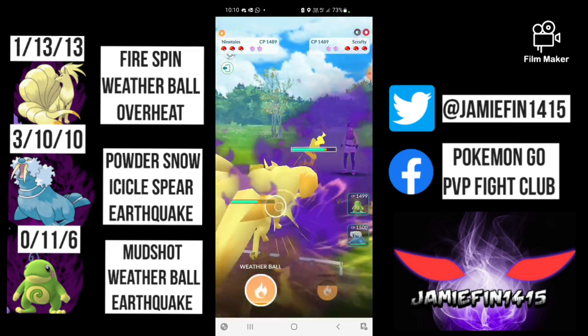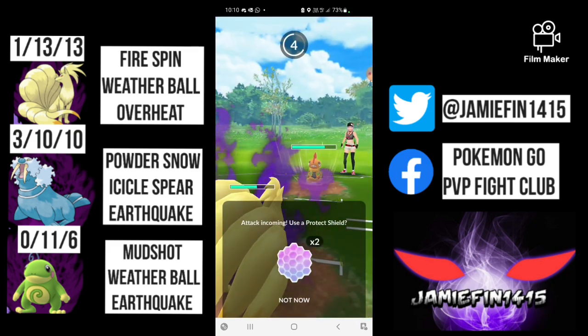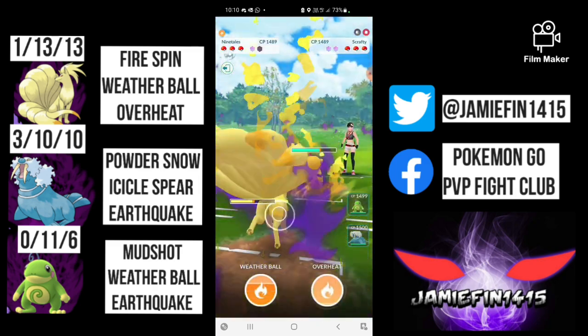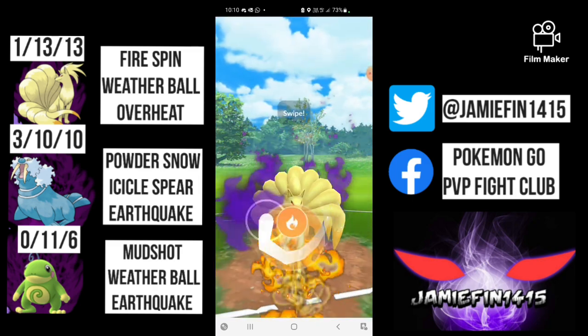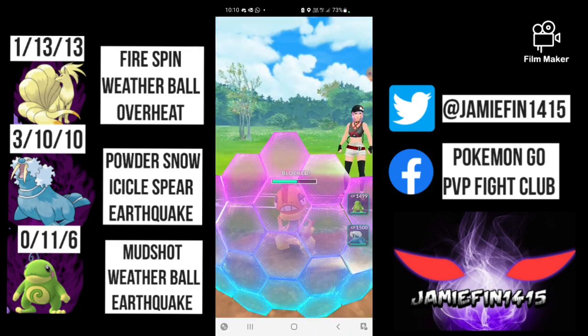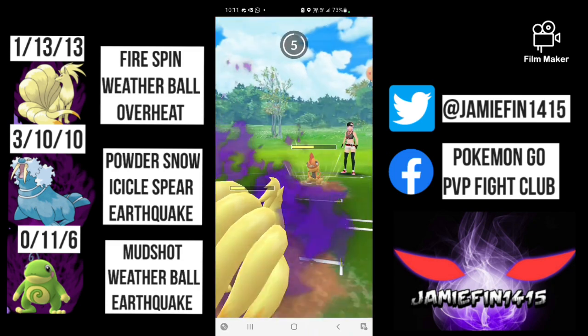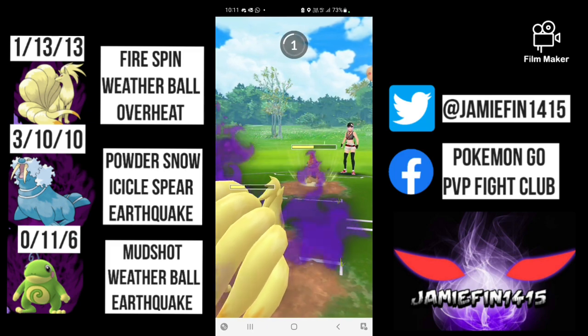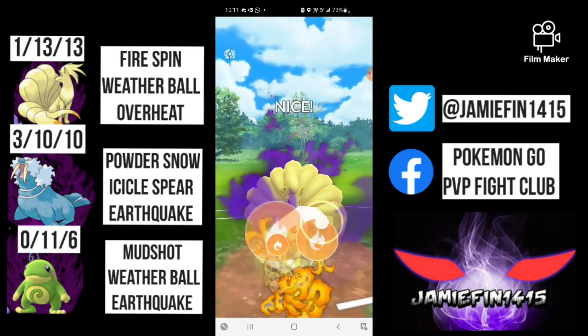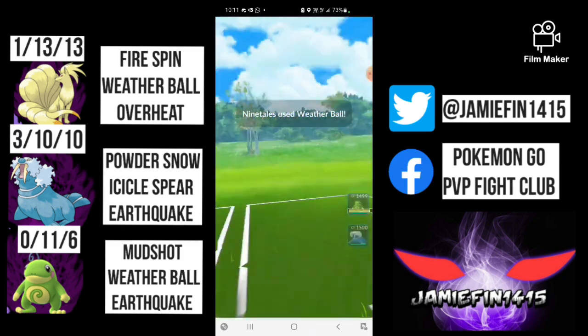Moving into the next battle, we see Scrafty — this is going to be a huge problem for the entire team. Ninetales is the only one that offers any fast move pressure, and if they go straight charge move we could get absolutely wrecked. We correctly shield up a Foul Play, and I go for a back-to-back Weather Ball. Most Scrafties love to shield — this opponent does shield. I'm going to fire up one more Weather Ball and hope the opponent lets it go; if they let this go it will get them super low.